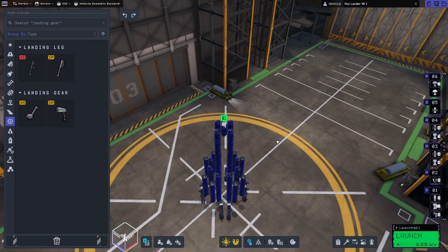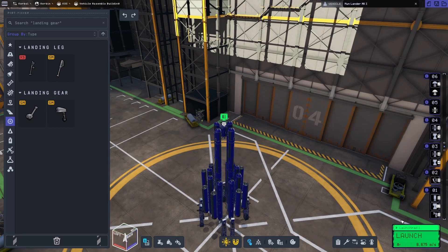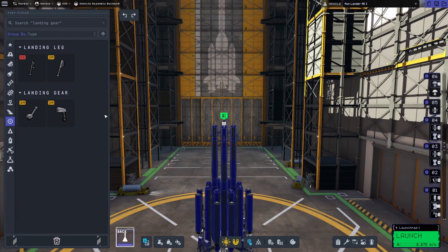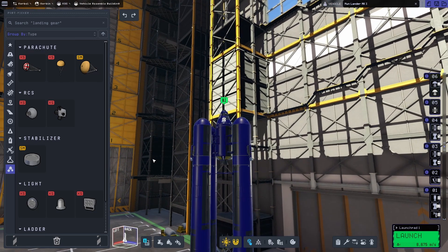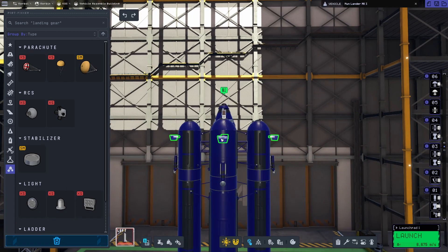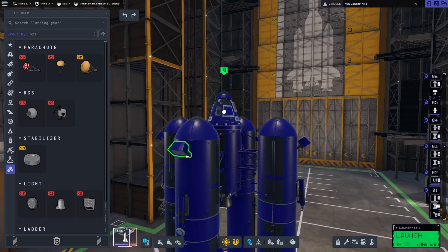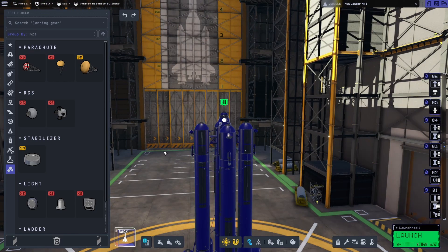Why can't you put one in between? Makes no sense. All of this is fine as it is. The delta-V on this is more than enough, as we saw last time. I don't really feel like doing anything other than that. Maybe we put some lights on just in case we land in the darkness.